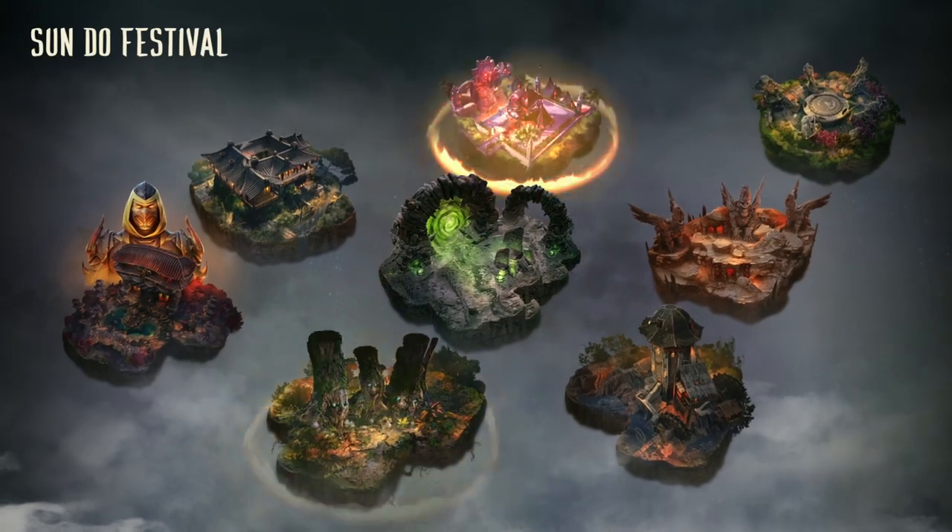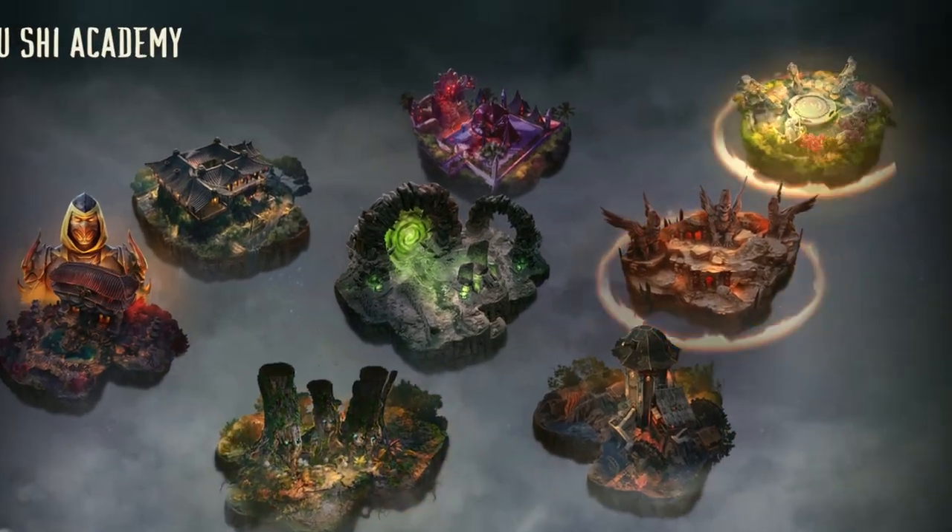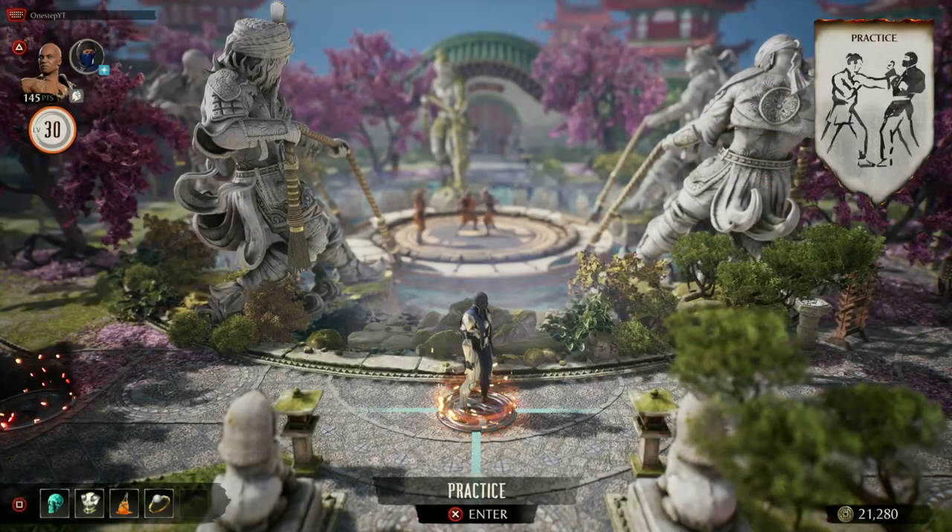So the first thing you're going to want to do is in the menus here. You're going to see we have quite a few options. First of all, you're going to want to be a pretty high level — I would recommend 25 or higher. Then you want to go to the Wooshie Academy.